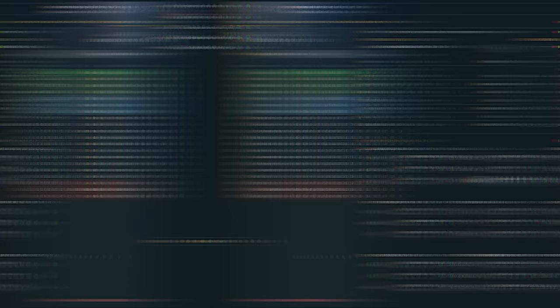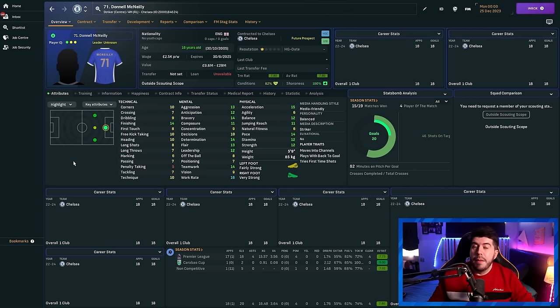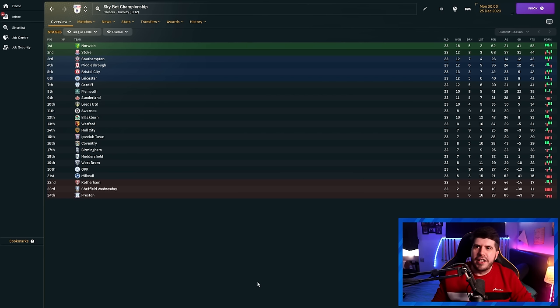Brentford have actually only conceded nine — not bad for a team that allegedly don't have a youth academy. It's now December. Chelsea are up there as you'd expect, and it's actually a lot of the clubs you'd expect towards the top who are towards the top. Everton, without that points deduction, would actually be top 10 at this stage with a positive goal difference. But goal differences are pretty unhinged — Chelsea with plus 52 after 18 games. The top player is Donald McNeely of Chelsea, an 18-year-old with proper homegrown status, scoring 18 goals in 18 Premier League matches.